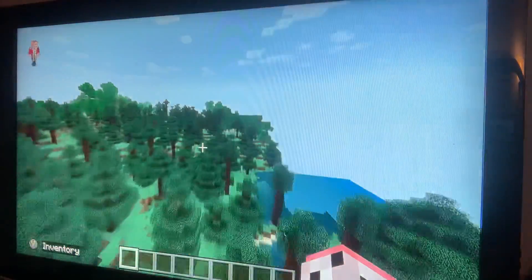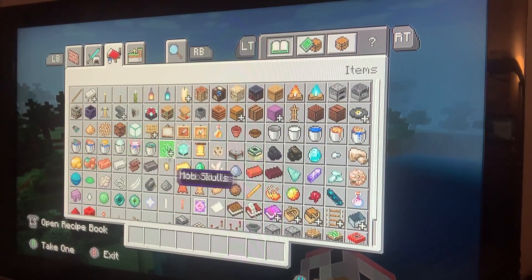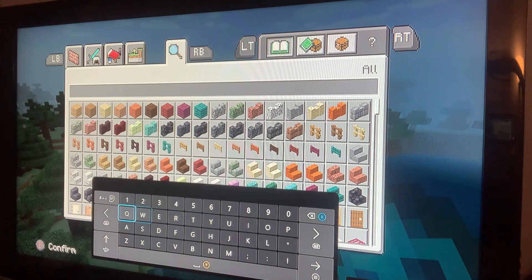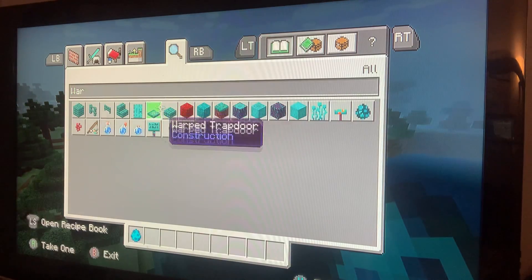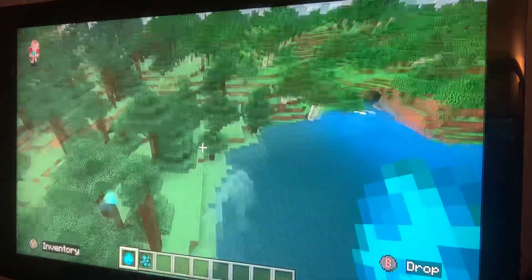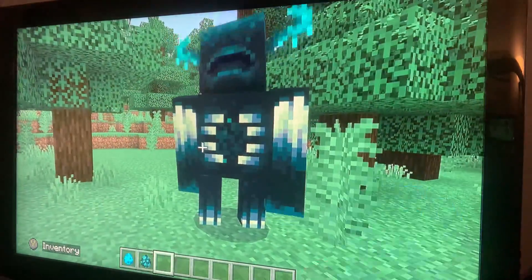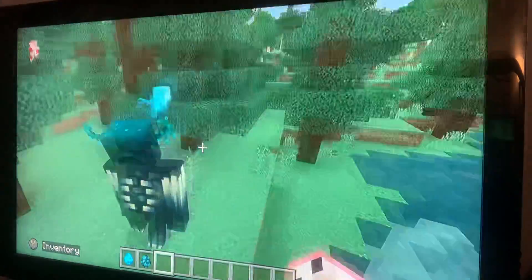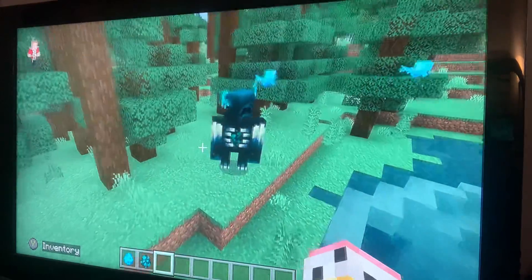Okay so what you want to do — anything in here, you can use it. You want to go to the search bar and search 'W-A-R', and then you'll see all this. You're going to go to the spawn egg, and right here there's a spawn egg of the Warden. I am going to do another video on this Warden, and yeah, so that's how you get the Warden.